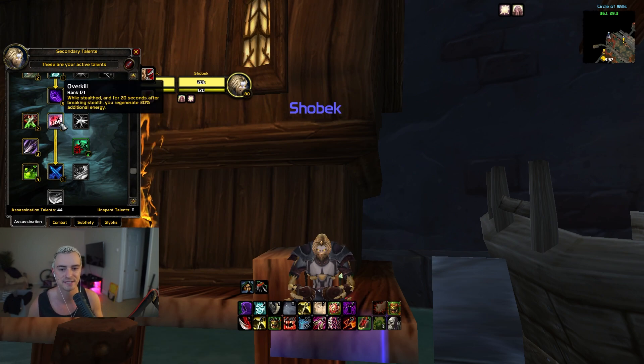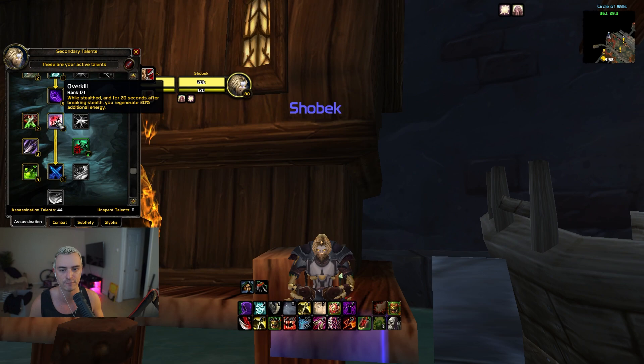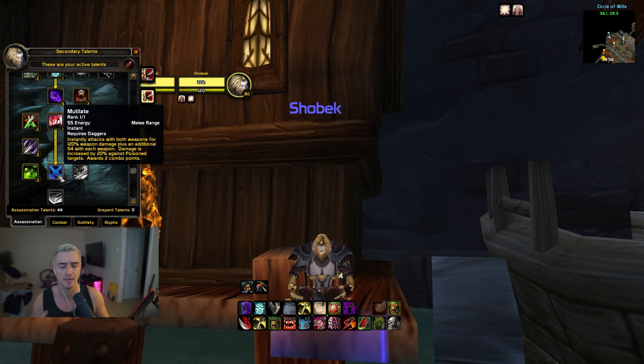Next is Overkill — while in stealth and for 20 seconds after breaking stealth, you regenerate 30% additional energy. This is amazing for double DPS to chain. You can literally time your Vanishes to maximize the Overkill buff. In longer games or Healer DPS, you can chain your Vanishes to have 60 seconds of 30% increased energy regeneration on top of your auto attacks with Slice and Dice and the 1.4s. And there it is — the holy grail, the bread and butter: Mutilate. We're grabbing that no questions asked.